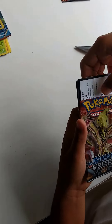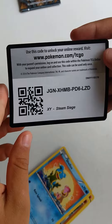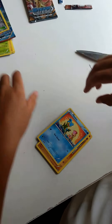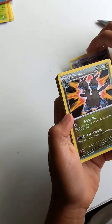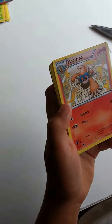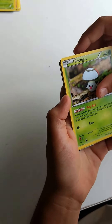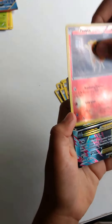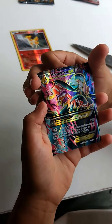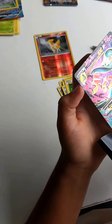Next one is Steam Siege. Here's the pack code. We have a Nidorino, Zorua, Monferno, Shellos, Mankey, Foongus, Bergmite, and Joltik. The reverse holographic is a Ponyta, and the rare is a Full Art Mega Gardevoir EX. Wow, that is awesome!